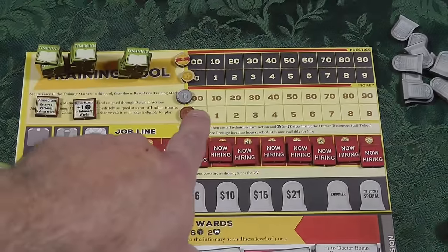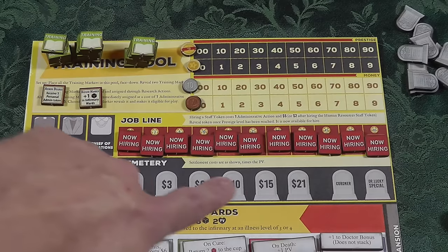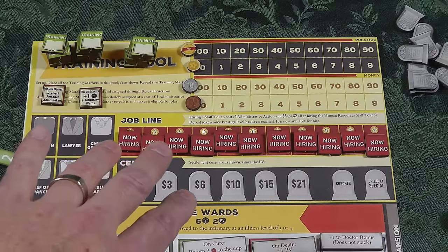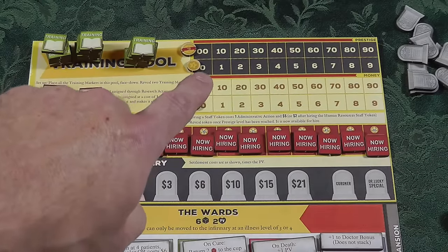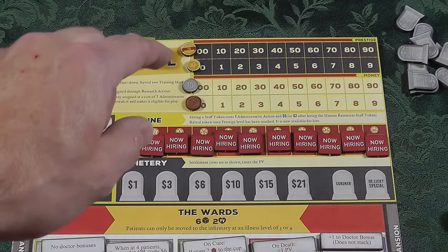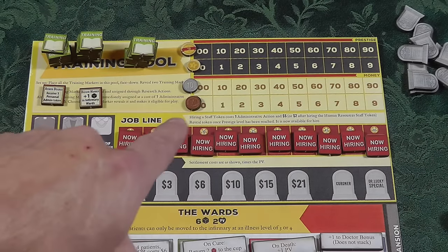There are some improvements you can make, hire new people, and you're going to be dealing with money. If you go broke, you will lose. One way to lose is to go broke; another way to lose is to run out of places to hide your bodies — you don't want to fill this track up. The way you win is with prestige. The higher your prestige, the better you've done. They have a little chart in the rules: hey, you did great; hey, you managed not to kill your patients; hey, you haven't done so good.